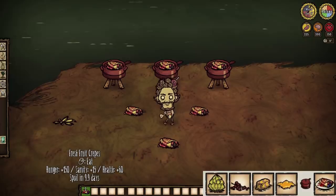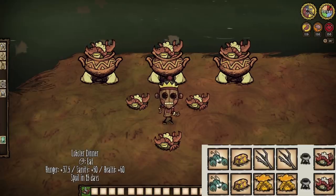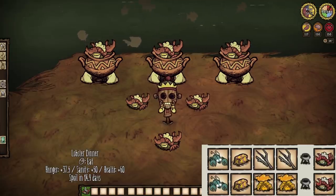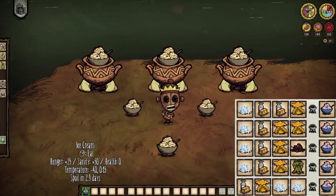Pretty darn incredible on occasion. And finally, the newest butter-required recipe: lobster dinner. Toss some lobsters in with a stick of butter for 60 health, 37.5 hunger, and 50 sanity each meal — pretty incredible considering how simple the recipe is, and 50 sanity matches the highest gain of any food in the entire game. And although not technically required, we'll toss in ice cream as well: zero health, 25 hunger, and 50 sanity, plus it lowers your temperature by 40 for 15 seconds upon having a scoop.